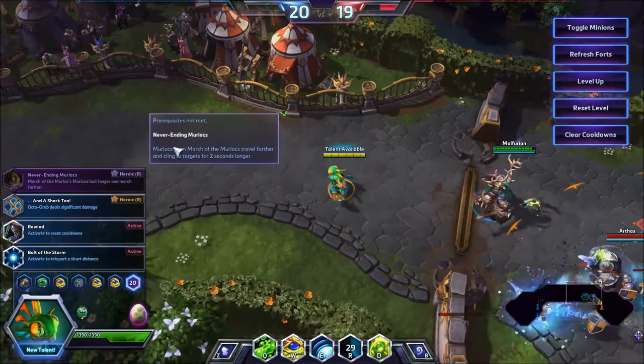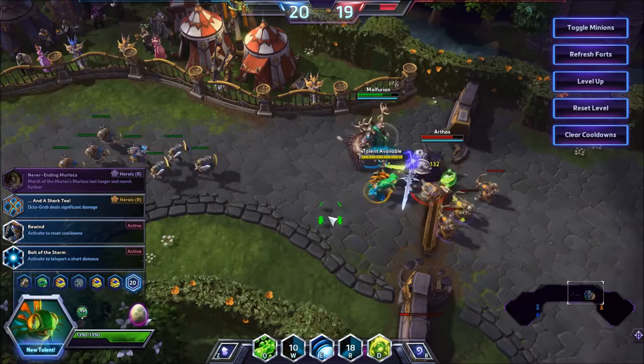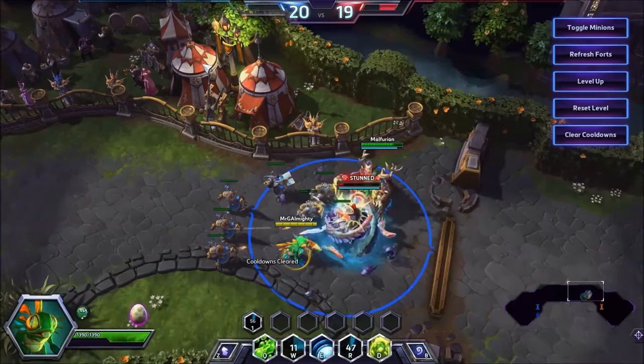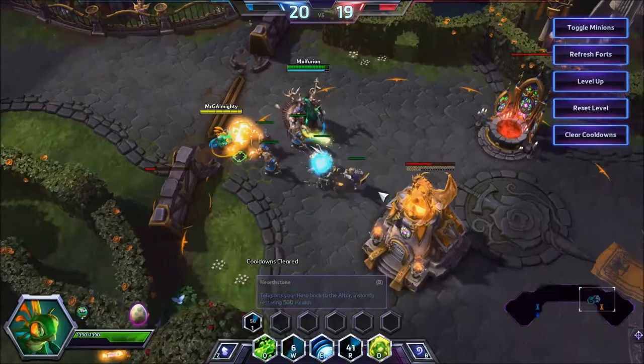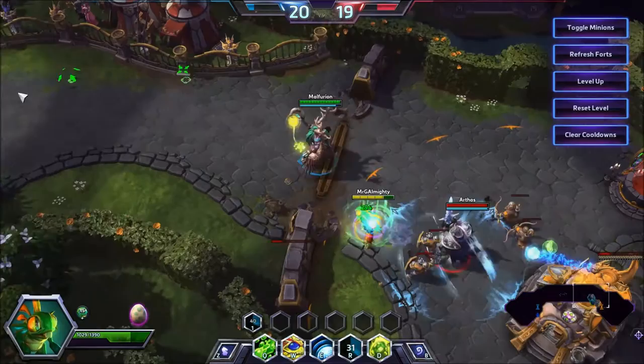At level 20 you can take a lot of talents. Bolt of the Storm is obviously hilarious on Murky but probably not the most efficient. Big Tuna Kahuna is quite nice if you want to deal big damage, but if you are considering dealing big damage I would recommend Rewind for the following combo: W, Rewind, W, R. So the first Pufferfish goes off — bang — stun goes off, and the second one goes off. If you can combine that with a Mosh Pit or a Force Wall so they can't escape either fish, you can hit like an absolute truck. There's basically no one who can survive it.